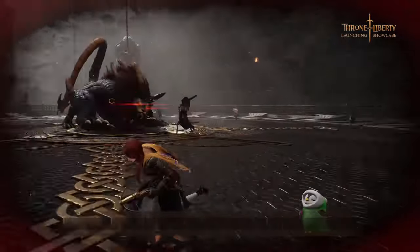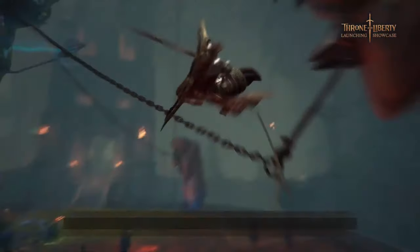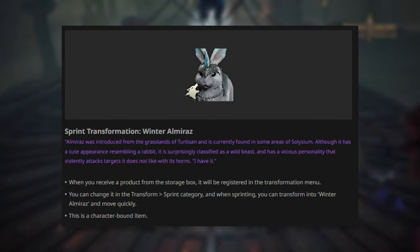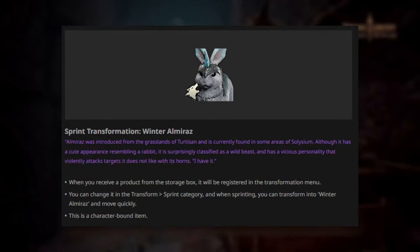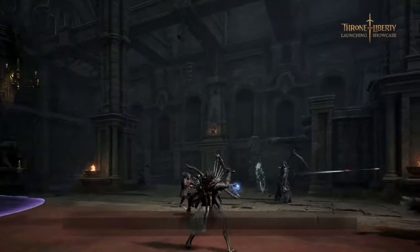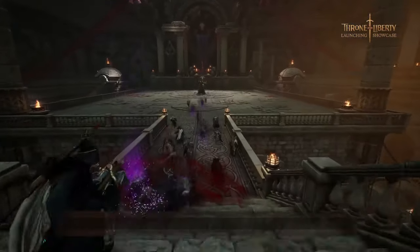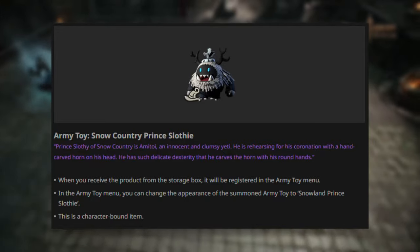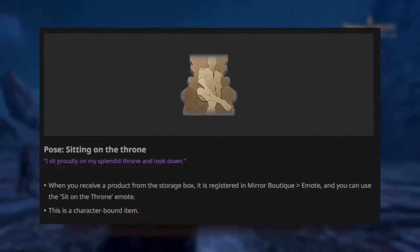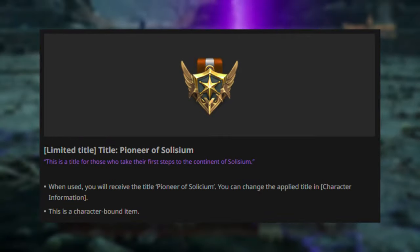Keep in mind, costumes in Throne and Liberty will be dyeable. Other than the costume, the game will also have a bunny skin for your ground form. In case you do not know, in Throne and Liberty you do not have mounts — instead you transform into ground, air, and water forms. Basically, everyone is a druid from WoW. This bunny will be a skin for the ground form. There will also be a skin for the in-game path, a sitting on the throne emote, and last but not least, the customary title that comes with this Founders Pack.